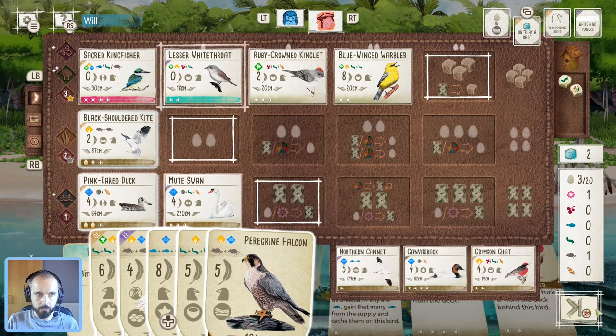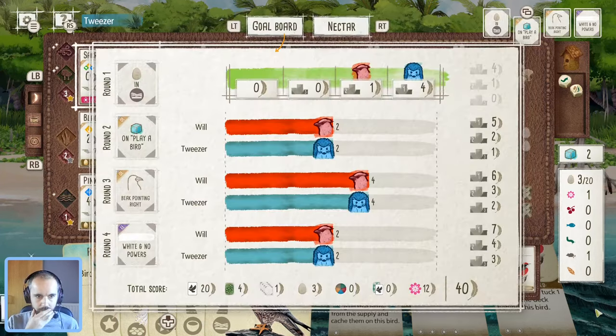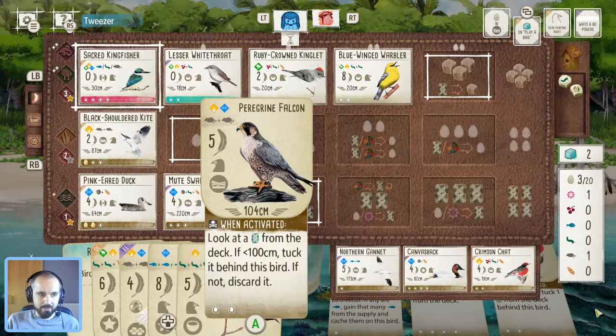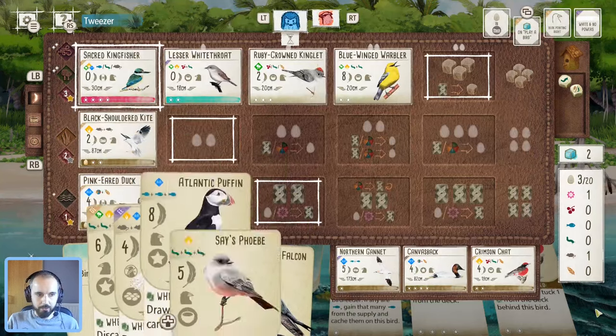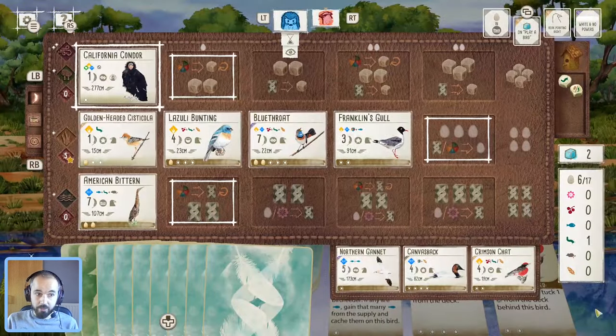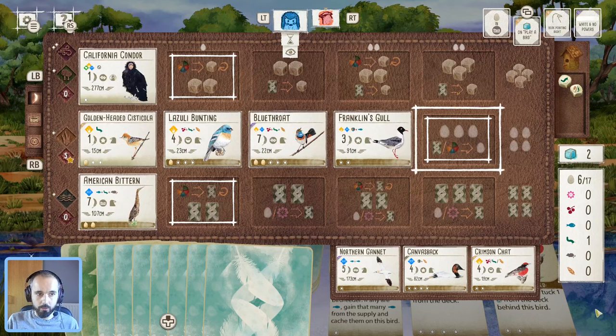We've got to maybe be a bit mindful of the egg space, but playing enough birds here we should be okay in that regard. We'll get the mute swan down — I can use up these worms. Pilgrim falcon will follow as well. 40 points already, I'm definitely going to be playing some bombs later, so I'd definitely expect that to go up.